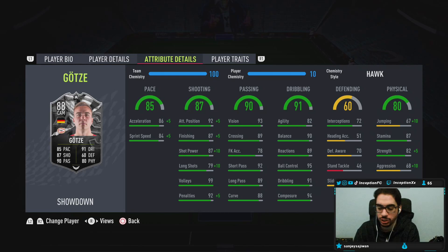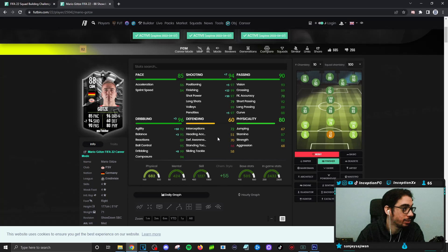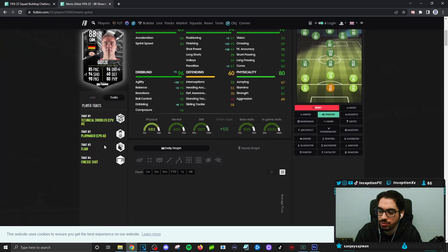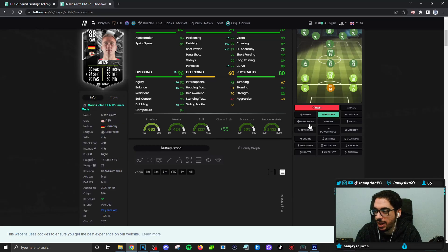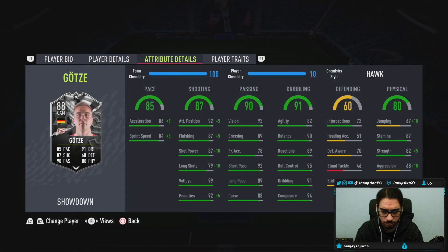For a potential upgrade in the future, if you're mainly going to use him in the CAM position, giving him a finisher chemistry style — depending on how much they improve the pace — would be perfectly fine. You just wouldn't be able to utilize long shots as much. He does have a finesse shot trait, which for a card like this who's 5'10" with an average body type on a Hawk, improving that as much as possible could be super ideal. The shooting on the Hawk chemistry style will be in a pretty decent area, and passing is very good on the card, especially at a 94 for composure.